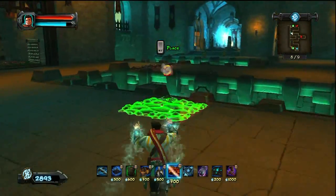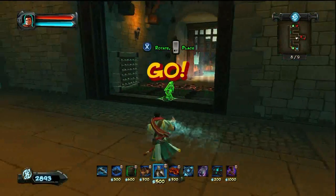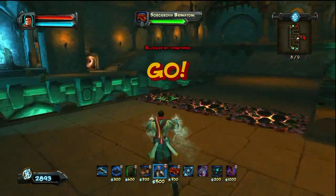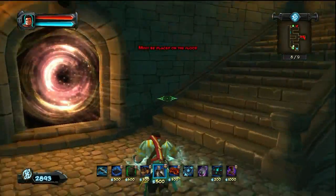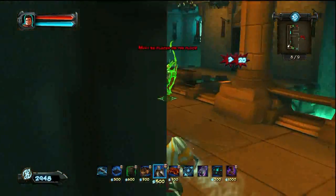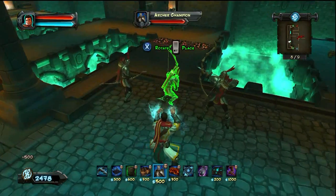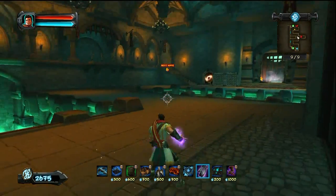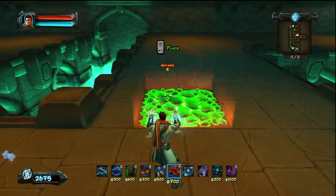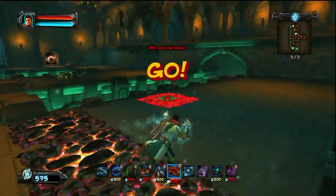Here at Wave 8 or 9, I'm just going to do more of the same. I set up more Archer Guardians to deal with the enemies coming out of the door — but it's really not too crazy. Wave 9, the final one, I'm just going to put up another row of Brimstone. I frankly have the money, why not?